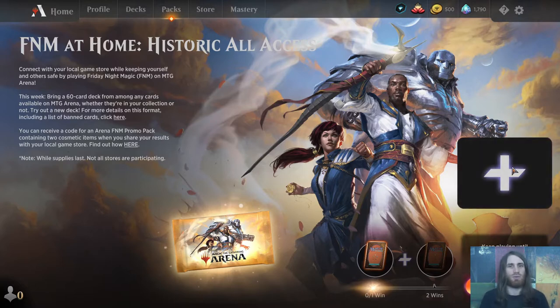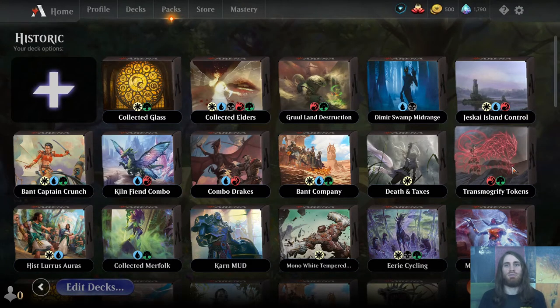So F&M Historic All Access — what all access means is that for the duration of this event, you have any number of cards available to you. It's as if you have every card, including every edition of every card, which doesn't matter much but comes into play a couple of times. So for example, if you have no more mythic wild cards or rare wild cards, it doesn't matter — build the deck however you want.